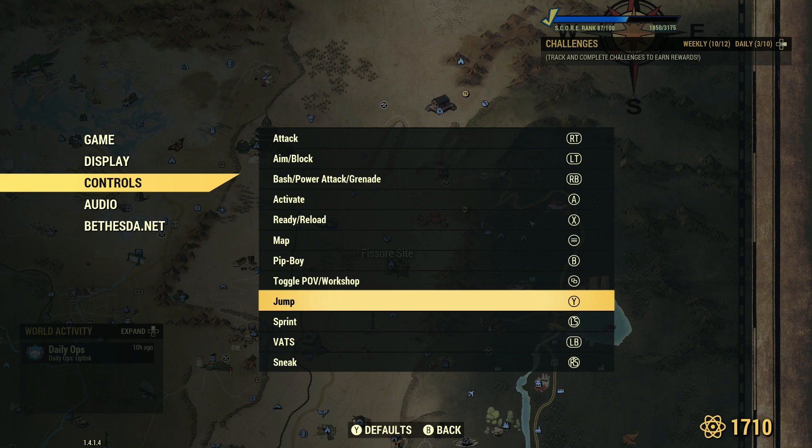All we need to do is map that jump button to any other button. You can map it to A, you can map it to the left trigger — anything other than the Y button. I'm going to remap mine to the right bumper. On Xbox, press A, or the relevant button on PS4, and then remap it to another button. You'll see it says 'press a button to map to this action.'